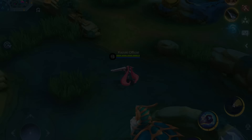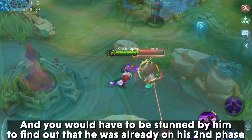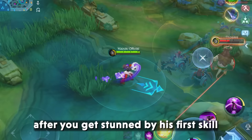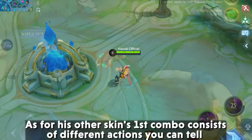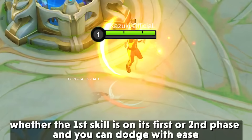2 KOF — You can't tell what phase of the first skill of the enemy 2 KOF is on, and you would have to be stunned by him to find out that he is already on the second phase of his first skill. It would already be too late to counter after you get stunned, followed by his second dash and kick. As for his other skins, the first combo consists of different animations and you can tell whether the first skill is on its first or second phase, allowing you to dodge with ease.